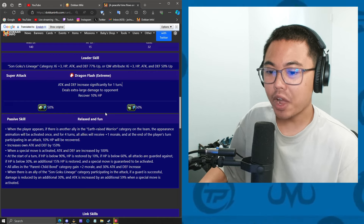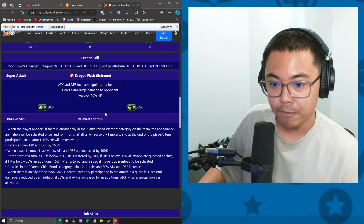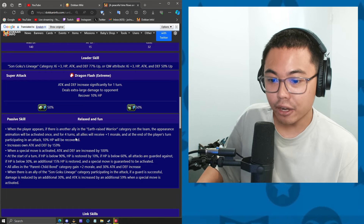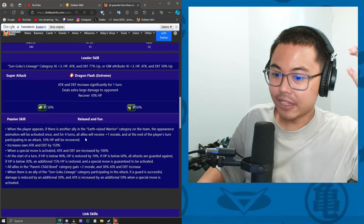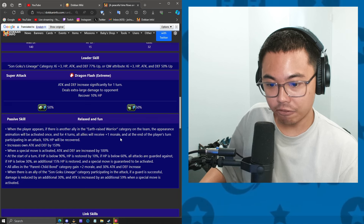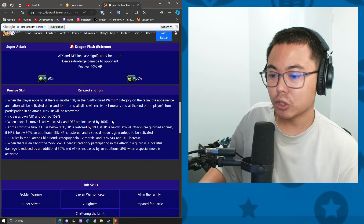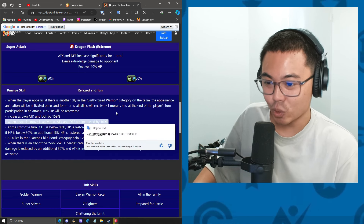For the passive skill, when this character appears, if there is another ally in the Earthbred Fighters category on the team, the appearance animation will activate. For four turns, all allies will receive one key, and at the end of the turn, 10% HP is recovered. So you super attack, get the 10% HP, and then at the end of the turn, you get 10% HP again. Increase his own attack and defense by 159%. When super attack is activated, attack and defense 100%. At the start of the turn, if HP is 90% or below, HP is restored by 10%.